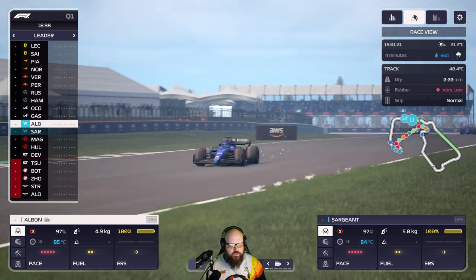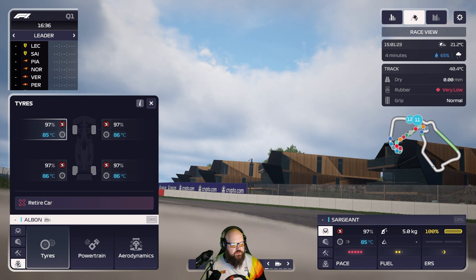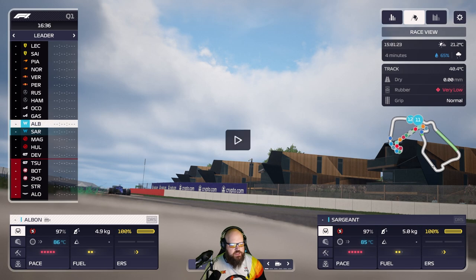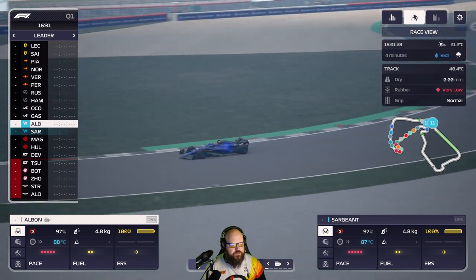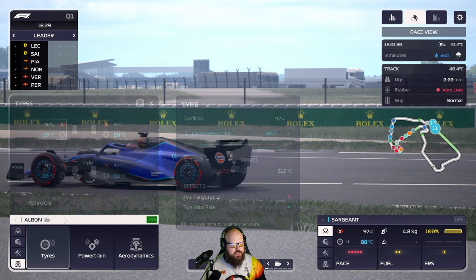We're keeping an eye on the temperatures. We can balance on the fuel as well because we want to burn that off. We're attacking the tyres trying to get that temperature in. If you come down into the bottom corner to tyres and info, you can see they're underheating. Just above you can see when they're underheating the tyre performance is way down. The tyre wear rate is actually okay but the performance is a lot down.